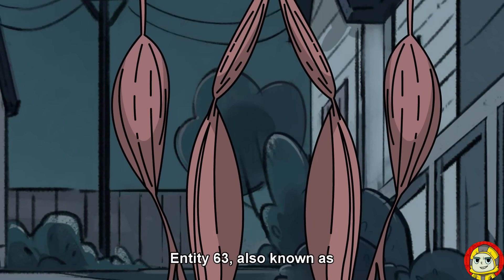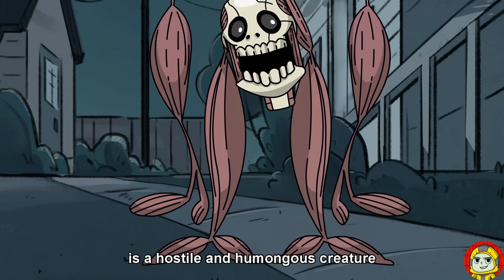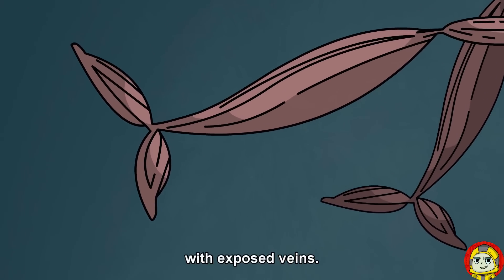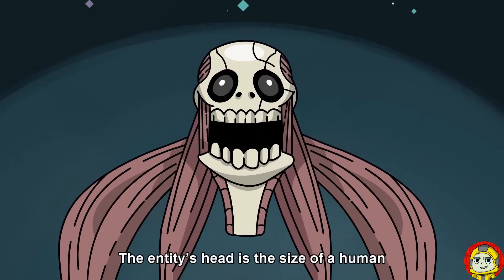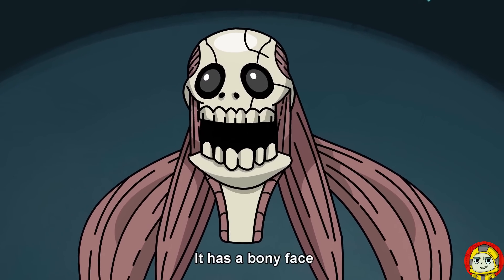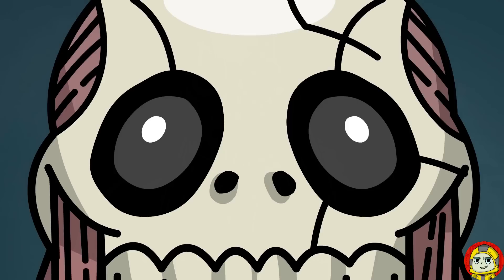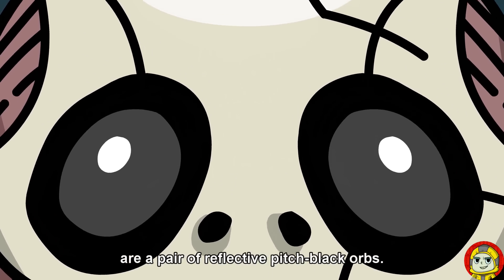Entity 63, also known as the Mangled, is a hostile and humongous creature with eerily long and muscular spider-esque limbs with exposed veins. The Entity's head is the size of a human with saggy skin and visible muscle tissue. It has a bony face with a large mouth that is constantly open.